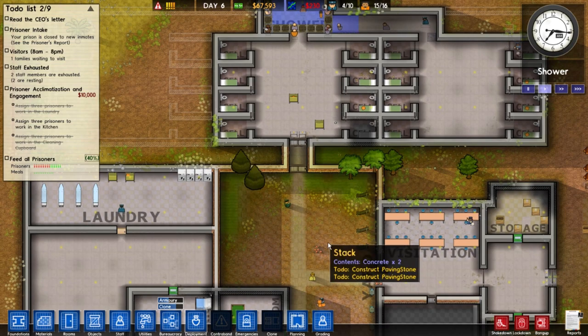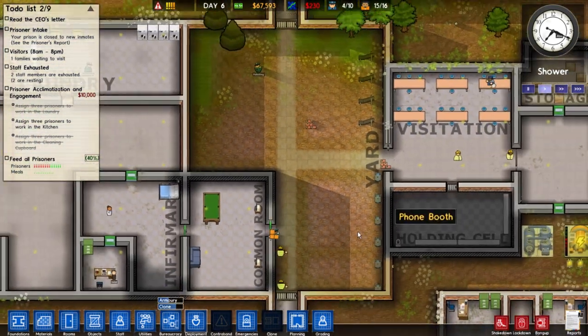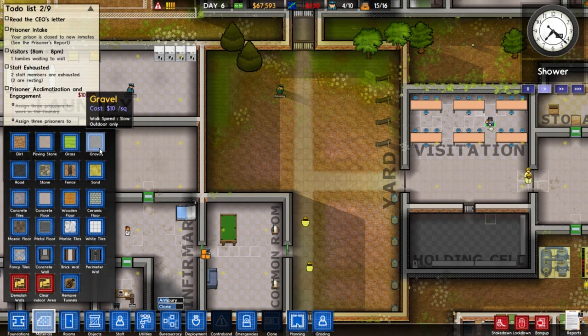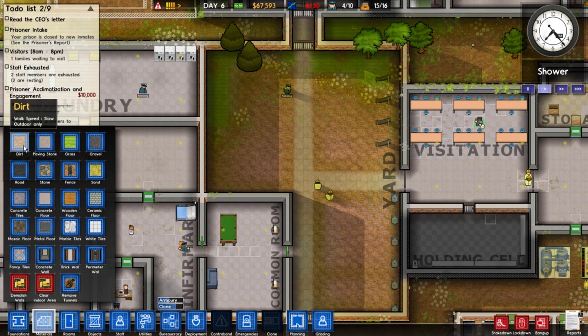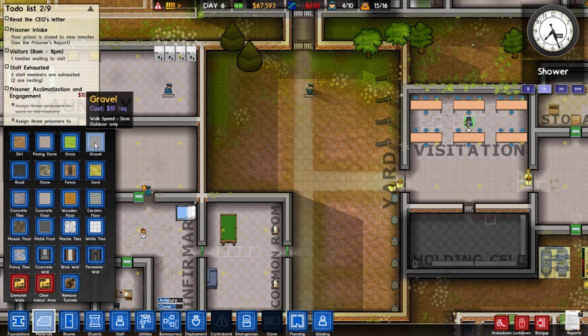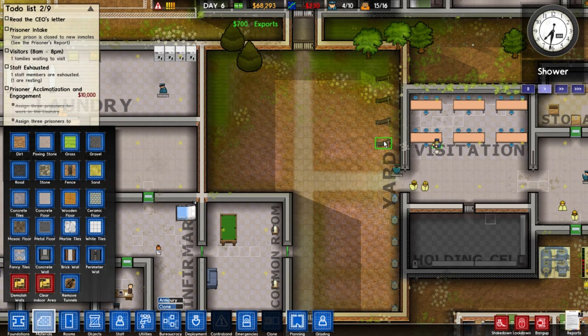The paving is down, looks pretty good. Now in terms of everything else, what seems like a good ground floor for a weight training area? I'm thinking an area outside for lifting weights - and probably not stabbing people in the neck.